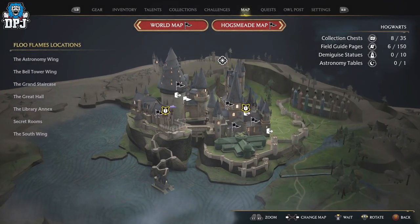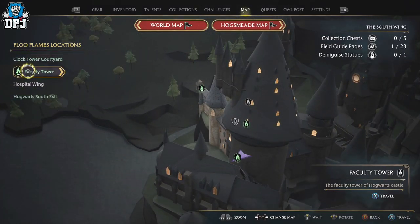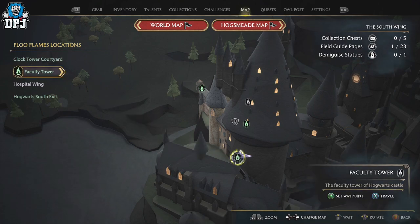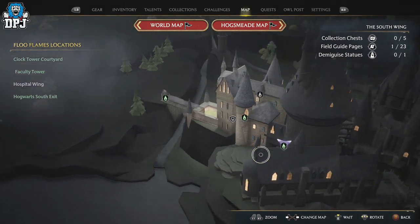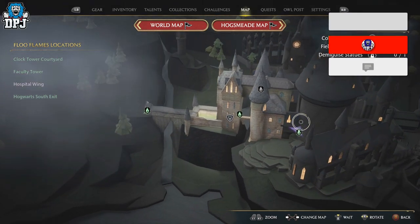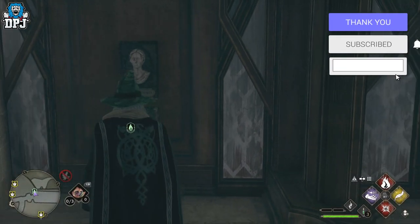This one is located right here. You want to come to the South Wing and the Faculty Tower. This is the flame you want to travel to. If you haven't got this unlocked, simply set a waypoint to it and make your way there. You've probably got this unlocked already, but if you haven't, do what you gotta do.